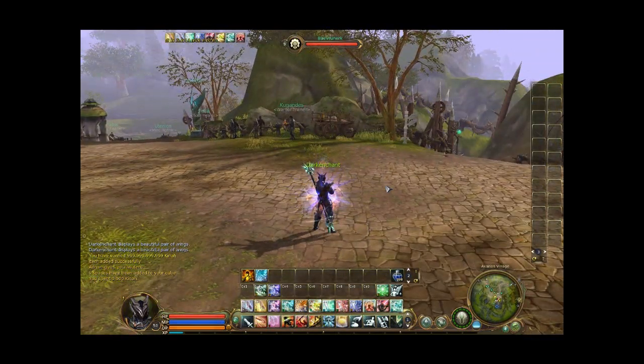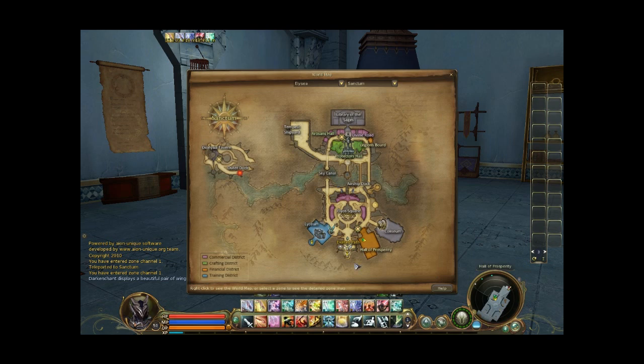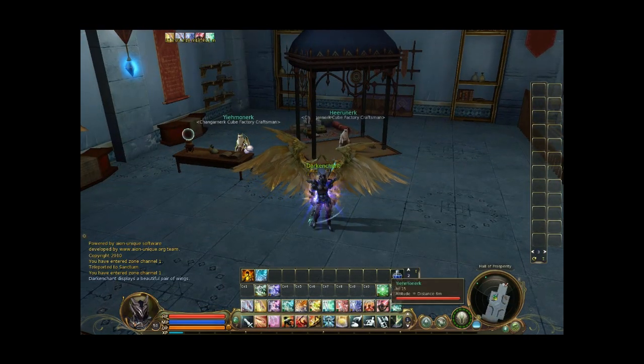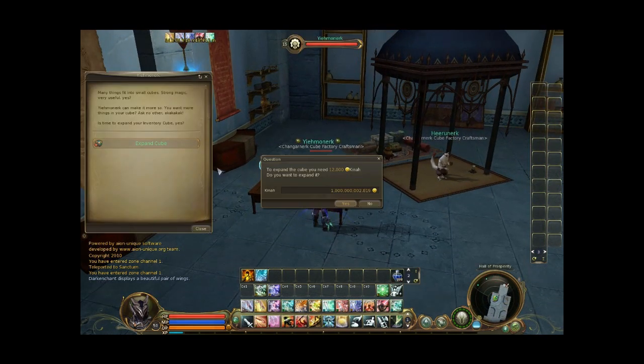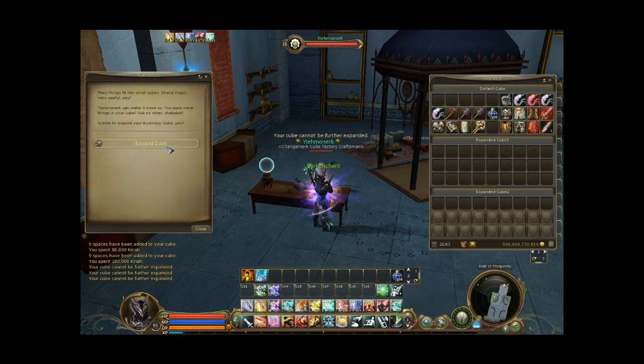The rest of the expansions, except for the very last one, are in the Sanctum. Go to the Sanctum and head to the Hall of Prosperity. Once you enter, look to your right and you'll find the cube factory craftsmen. Talk to them and keep upgrading your cube until they say they can no longer upgrade it.